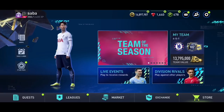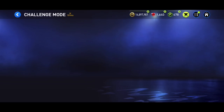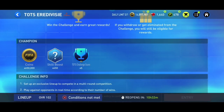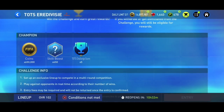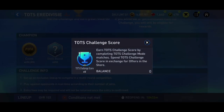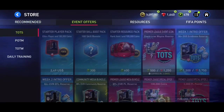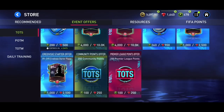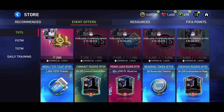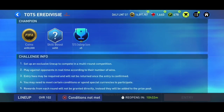Make sure to like the video if you're excited and subscribe to my channel for more content. If we go into challenge mode, you can see that here we've got Team of the Season. There is a challenge mode where we can get 650,000 coins, 650 skill boost, and five Team of the Season challenge score, which we can use in the store later on.